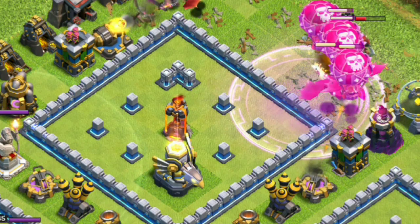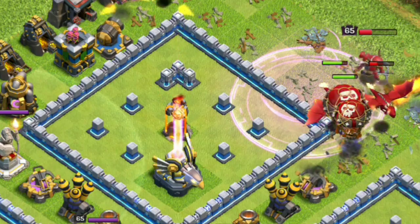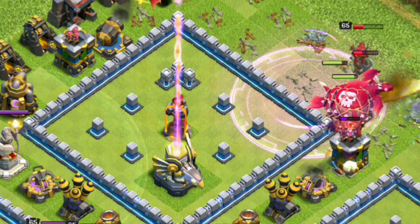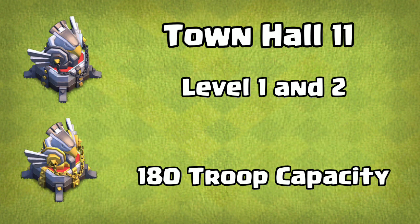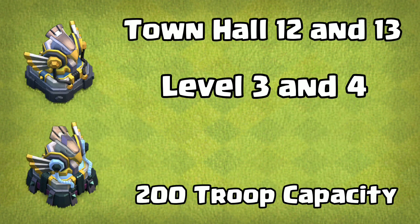Welcome back to the arena guys, today we are back with another episode. In today's video we are talking about the Eagle Artillery's activation. The Eagle Artillery won't shoot unless it's activated. An Eagle Artillery at level 1 or 2 will activate when 180 troop capacity has been deployed, and a level 3 or 4 will activate at 200 troop capacity.